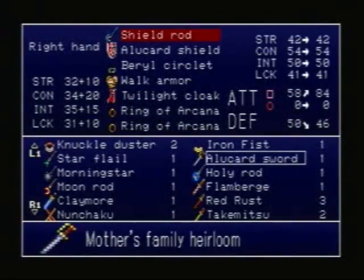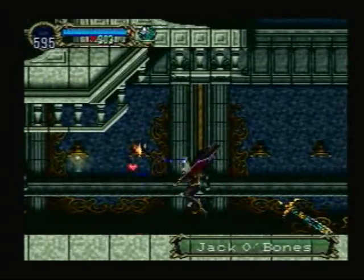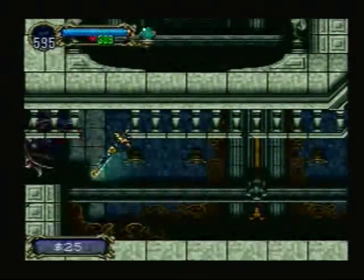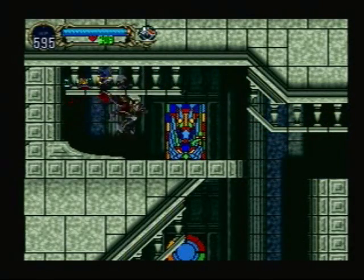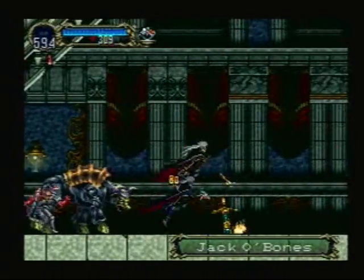Why am I using the shield rod if I'm not actually going to use the shield rod's special ability? Give me something that likes to hurt. The most powerful armor you can get is Godscarf, which drops off the Guardians. I'd say the Dracula Tunic comes in second.